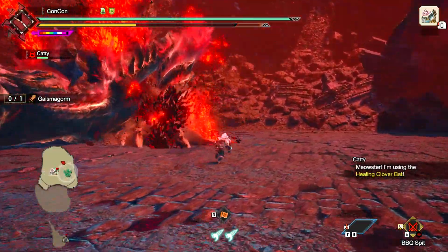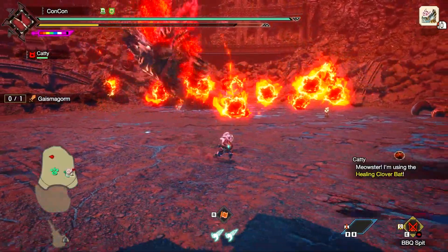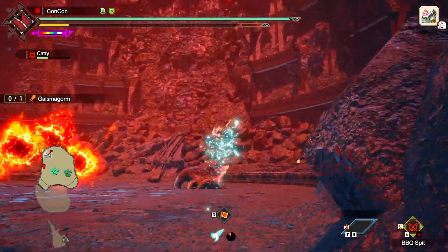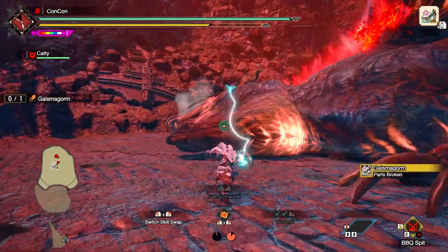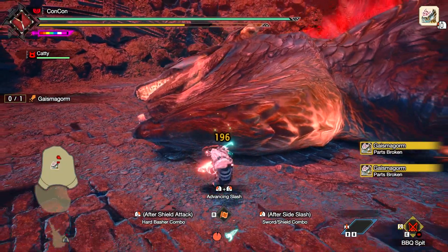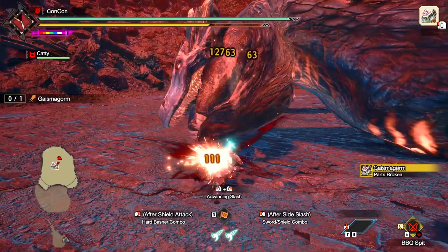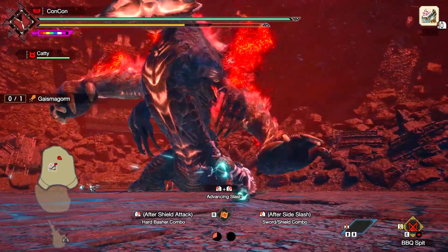Once he's almost dead, he goes into a phase where he turns fully red and becomes deadly. He'll roam around the whole arena leaving bombs everywhere in his wake, wherever his feet touch. You don't want to be near those bombs — just stay out in the open and wait for the bombs to explode so you can fight him again. Keep fighting through the final stage; you'll get broken parts and he'll be knocked to the ground — a perfect opportunity to attack his head for as much damage as possible, because it gets a lot harder towards that final 10% of his HP and it's very easy to die.